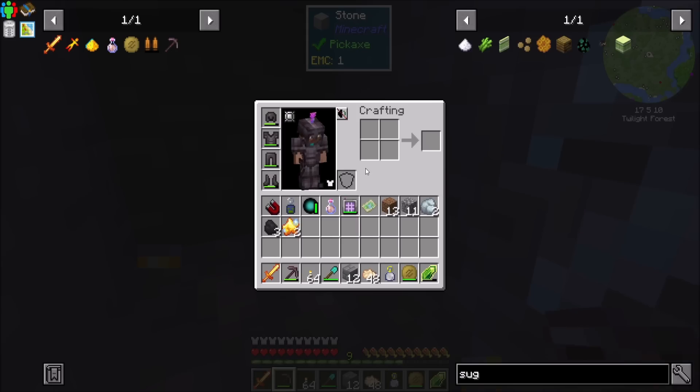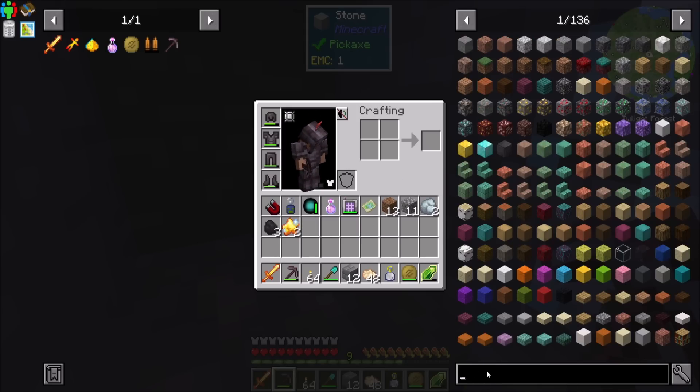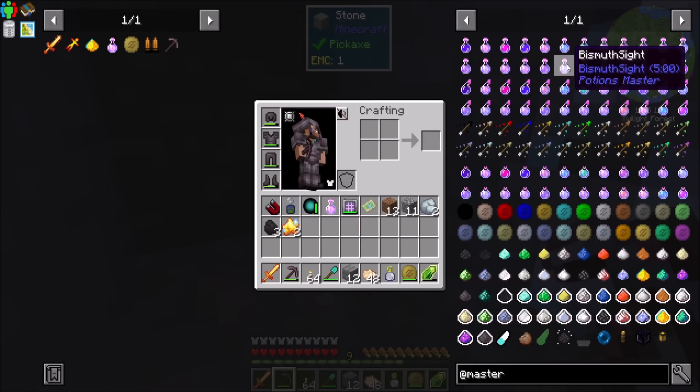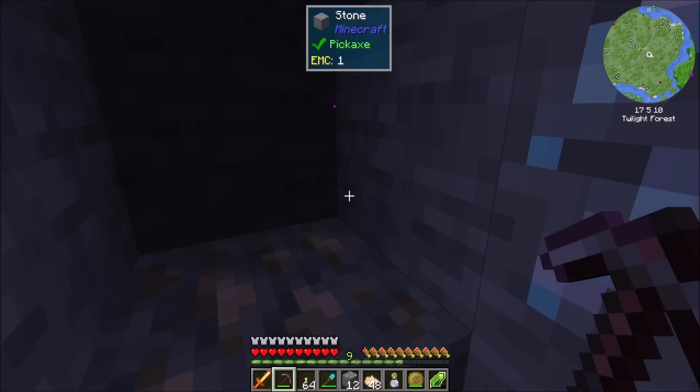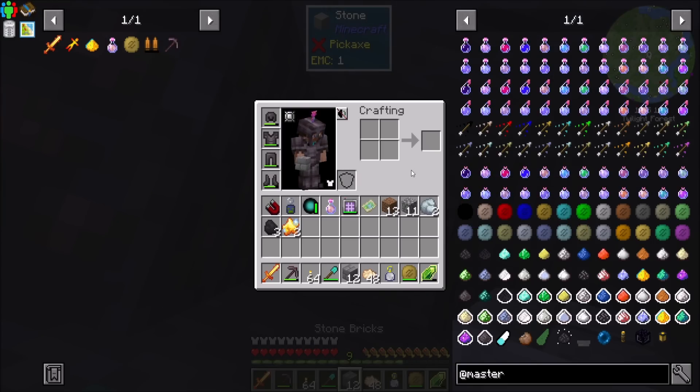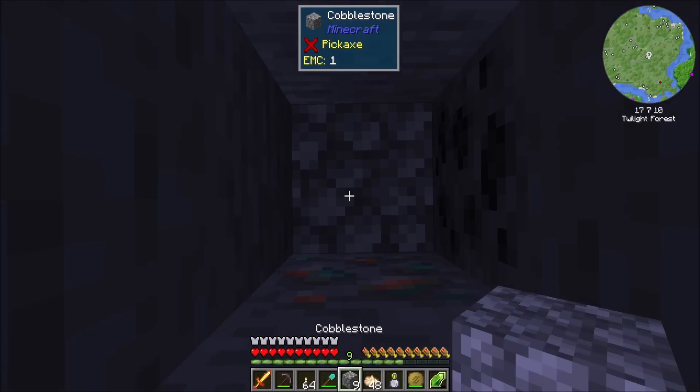And I believe there's a potion for all of these, if I'm not mistaken, right? So there's crimson iron, aluminum, gold, lapis, zinc, silver, lead, coal, iron. I've not seen this mod before. And I'm gonna say, that's pretty cool.